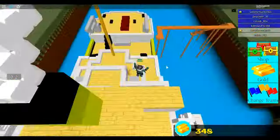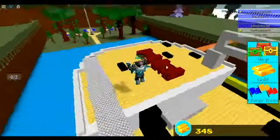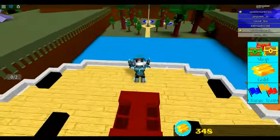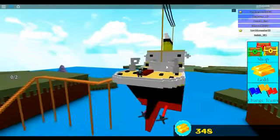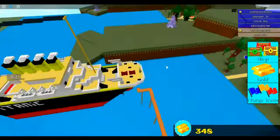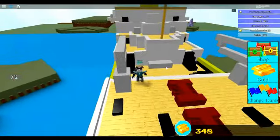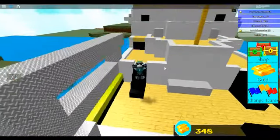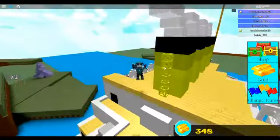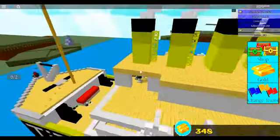Over here we have either the bow or the stern - I really have no idea - with some benches, it's really nice. You can also look off and see - hey, look at that! We haven't even made it too far, but it's actually going really fast now. That's wonderful. Anyway, that's pretty much it for the tour because it's completely hollow on the inside, but when I get more blocks I'm definitely going to be filling it up.